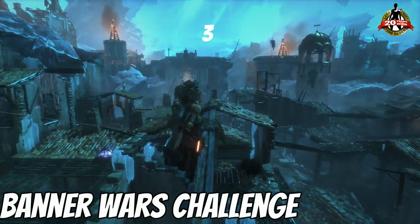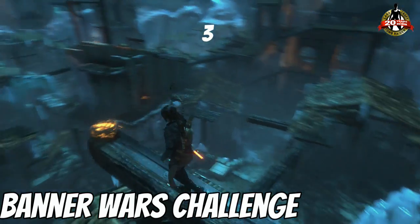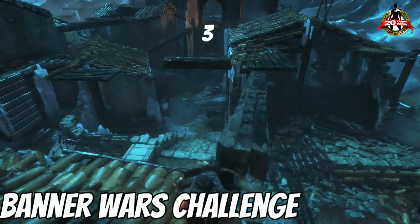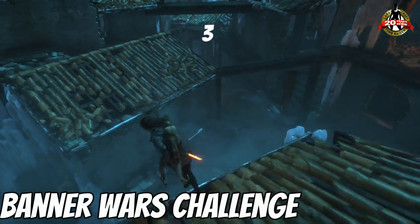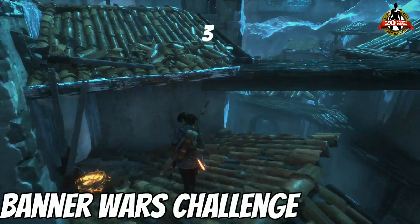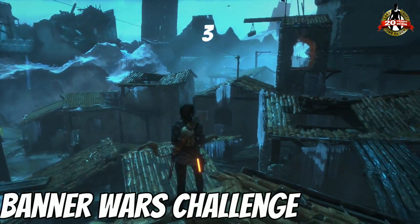Now I'm going to be moving to the second location where you can actually see two more flags from one spot. It's probably best to stay on top of the roof when trying to do this challenge — that way you can avoid any deathless that are walking around. I pretty much cleared out this area, but if you're coming here for the first time you will encounter some deathless.